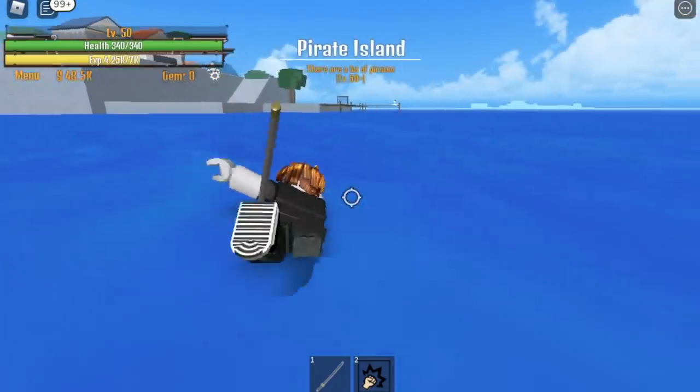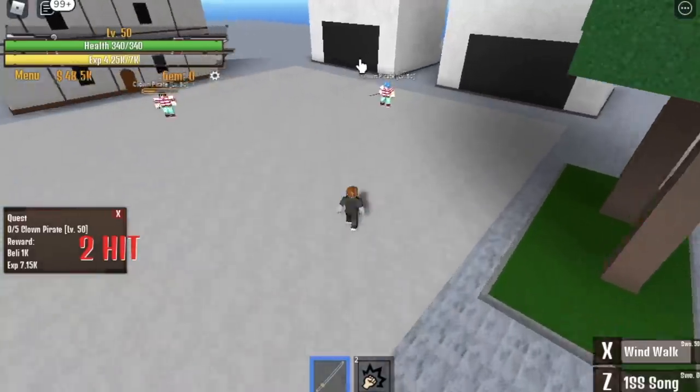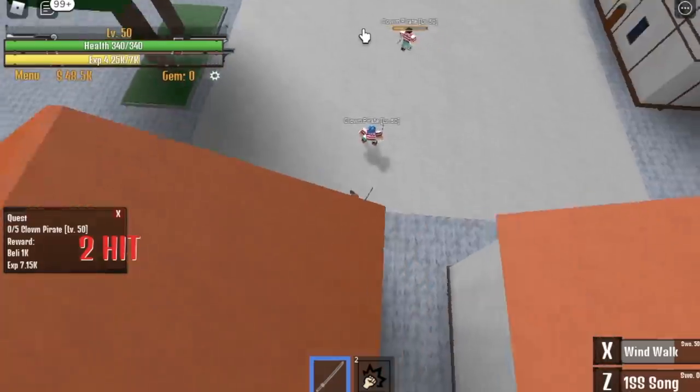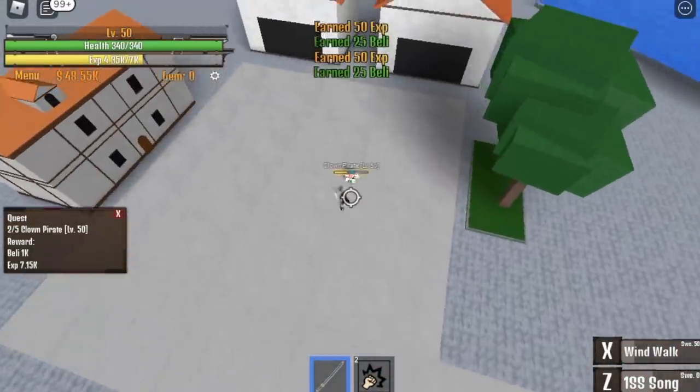When you reach level 50 using the Katana, let's just swim and maximize the ability to swim because we are not fruit users. At level 50, clown parrots — this is how you lure them: use your X skill to lure, then first skill, and now give skill 2.